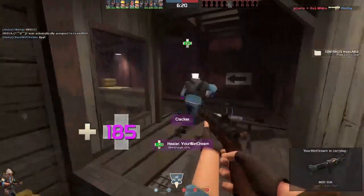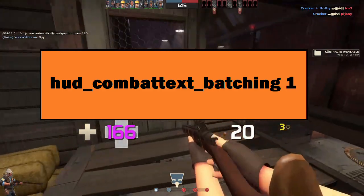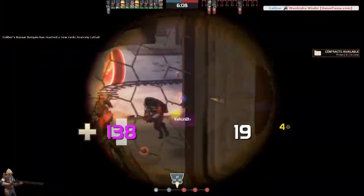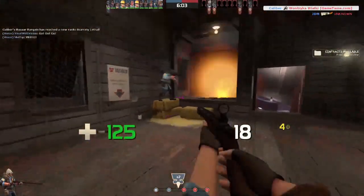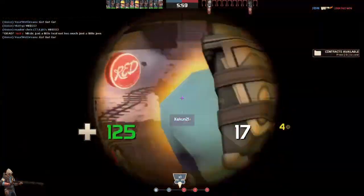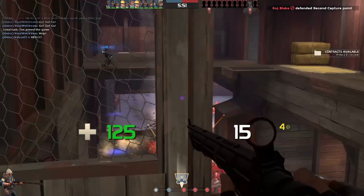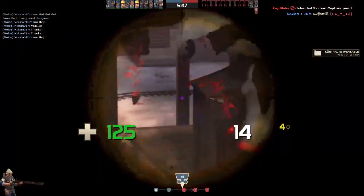Number four is hud_combattext_batching 1. This affects how damage numbers above an enemy appear. With the default of 0, damage is separated — so if you shoot someone twice with a pistol it shows 17 and then 17 again. If you change it to 1, it gives you the total damage dealt, which is much easier for calling out in competitive and for tracking how much damage you've done overall.